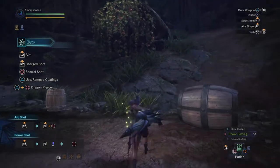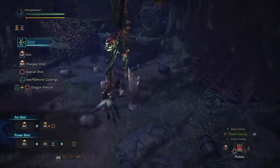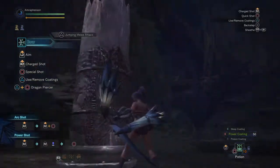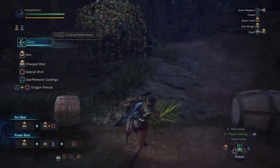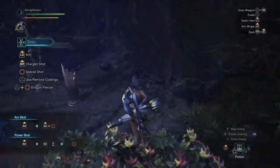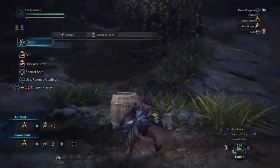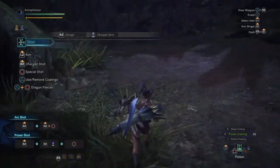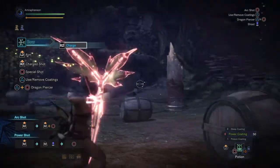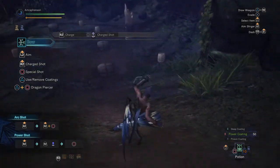Let's look at jumping attacks. Your jumping attacks are very simple. You have triangle, which is the jumping melee attack — it has one hitbox when you swing and one hitbox when you land, for a double hit. Another thing you can do while jumping is shoot, which lets you hit the ground running and fire a shot off. If you slide down a hill, the moves are the same — you can start charging or just do a jumping melee attack.